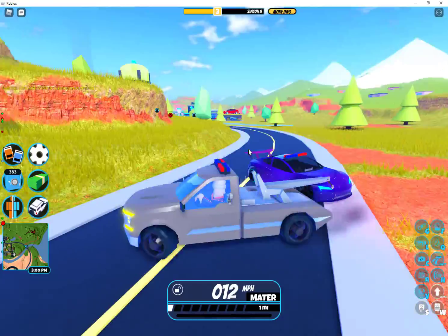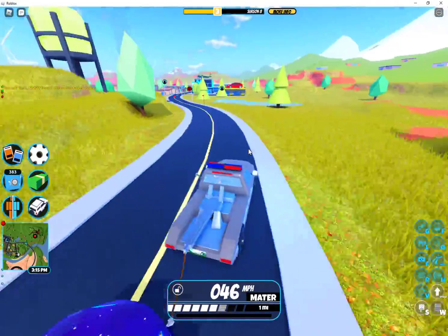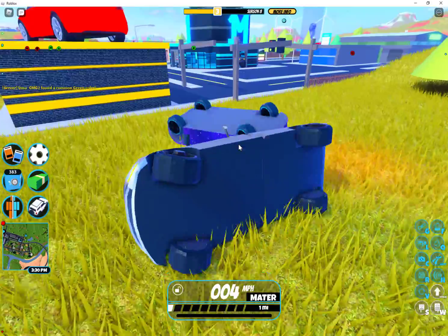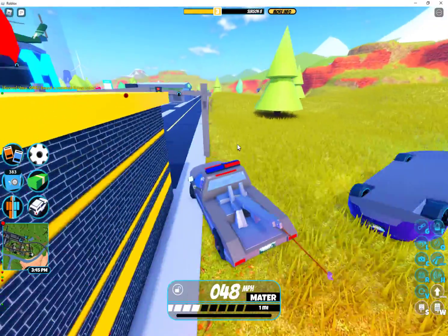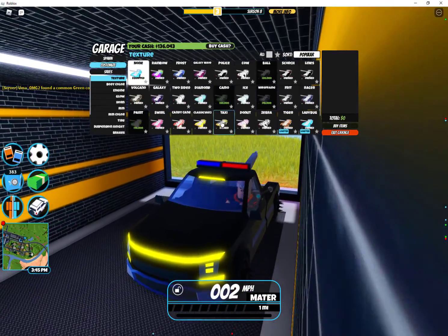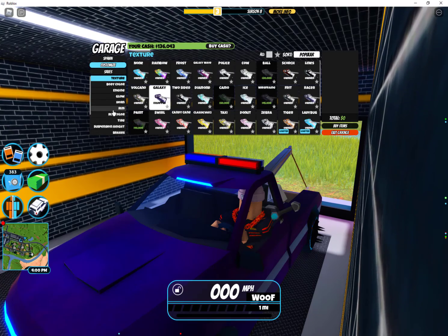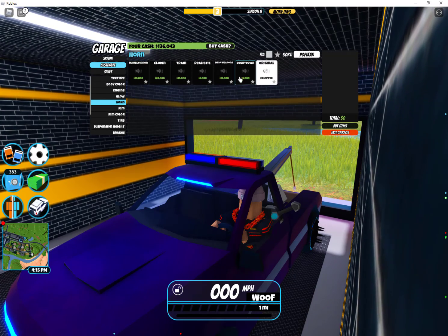This is the new tow truck, and there is also a second update: we can also change the horns of our cars for any vehicle. Now let's go to the garage and we can switch the horn for our vehicle. It is around somewhere over here — interior, ring color... wait a moment, where is the horn? There we go, we've got new horns.